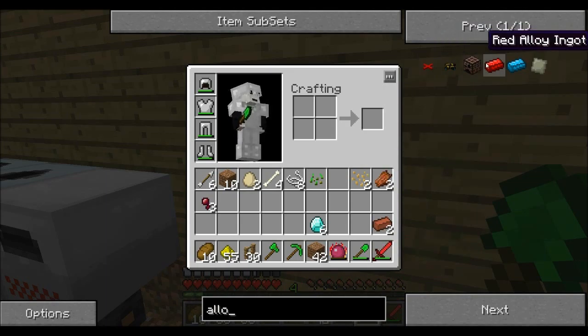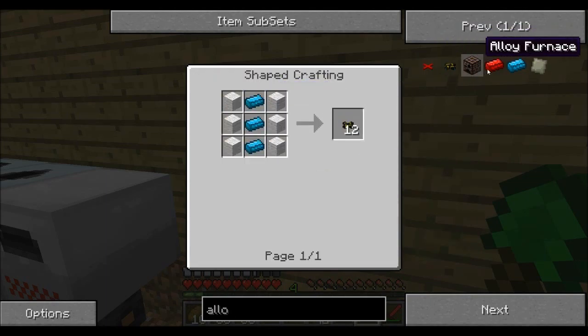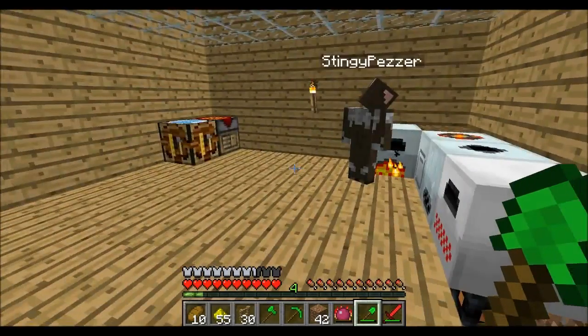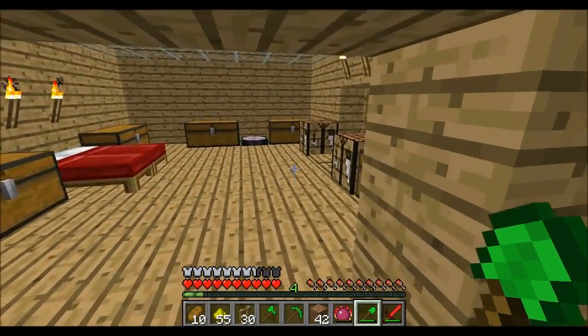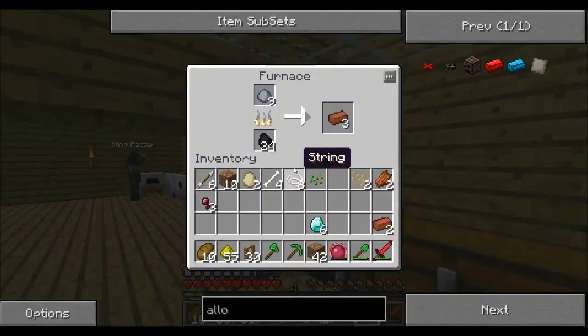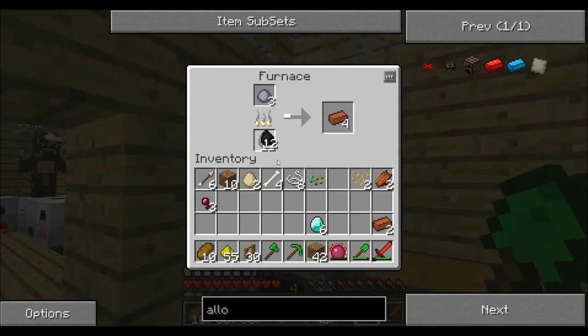I'm going to make an alloy furnace. What does an alloy furnace even do? I haven't made one yet. It creates blue alloy ingots and red alloy ingots. So we're moving on sound. I just have to macerate some gold and turn it into diamonds.